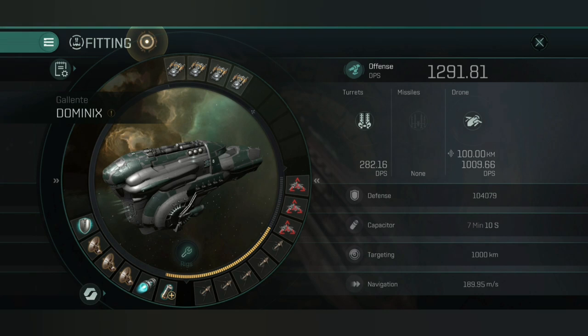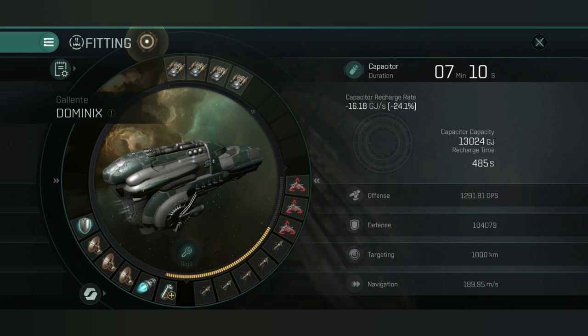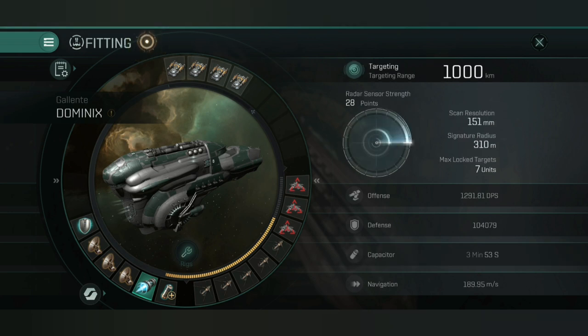Looking at the ship fitting, the headline figures: we've got 1,291 DPS with my current fitting, a whopping 104,000 effective hit points, 25,000 shield hit points and just under 30,000 armor — which means this should really be an armor tanking ship, however it doesn't matter too much. You can do shield boosting or armor tanking, it's up to you depending on which resistances you're going against. Also 30,000 structure. If you are looking to tank this more and go for a brawling build I'd recommend going shield tanked. With the micro warp drive fitted we're looking at a three minute 53 second complete capacitor time, and that's a pretty good level of cap.